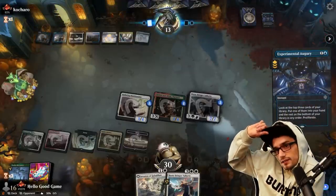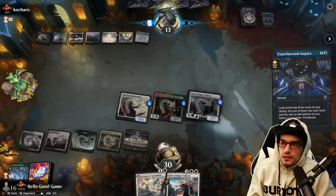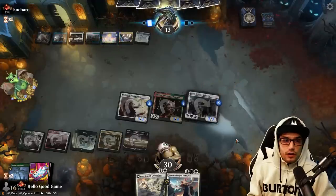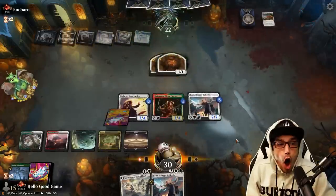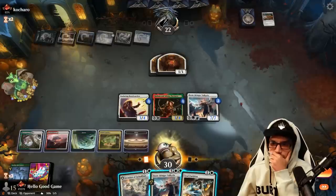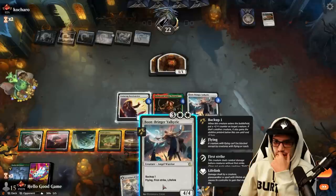They did not have the wipe. We should have lethal next turn depending on what they draw. If it's a Wandering Emperor we should be fine; if the field wipe — still hooped. That was a slow draw so I don't think they found it. Oh, the life gain — that can take it away from us. That's so much life gain, it's ridiculous. We can hit for four, four, and eleven — 19 total damage.